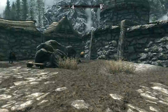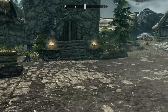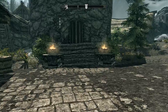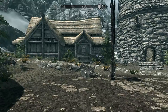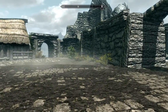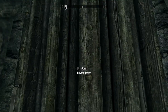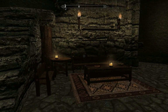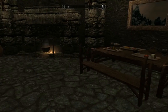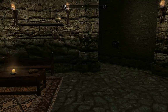Once the guards are recruited and on their patrol routes they guard the town at different stations, and the player home becomes available. Coming in the door you have a nice little seating area, a kitchen table to eat off of, a cooking pot, and a bit of storage.